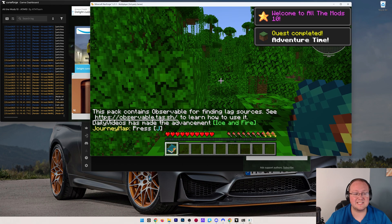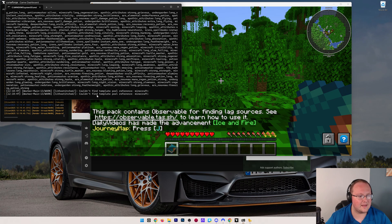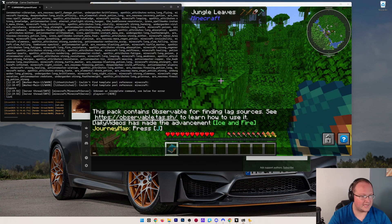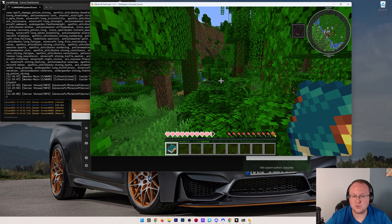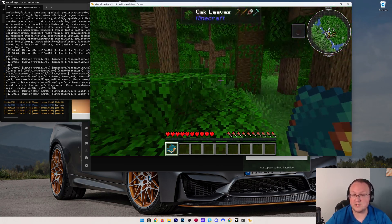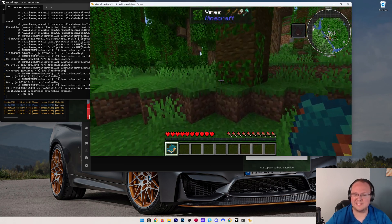After waiting it out, we can see in the server console that we are online. Running the 'list' command confirms: there is one player online - that would be me. Your friends can join using the public IP after you port forward. Now let's move on to RLCraft, because that's going to be a completely different setup when it comes to starting your server.